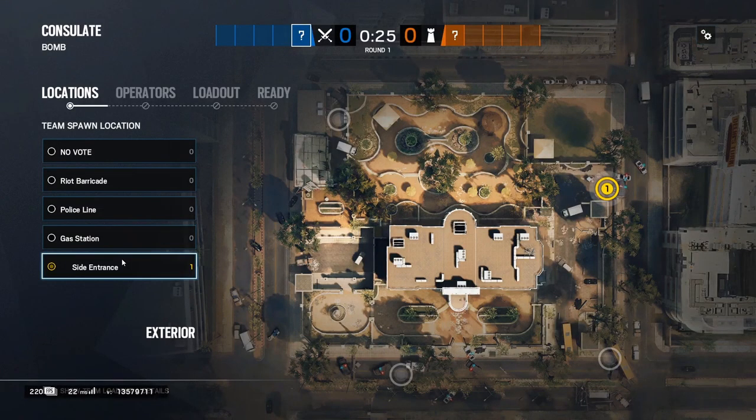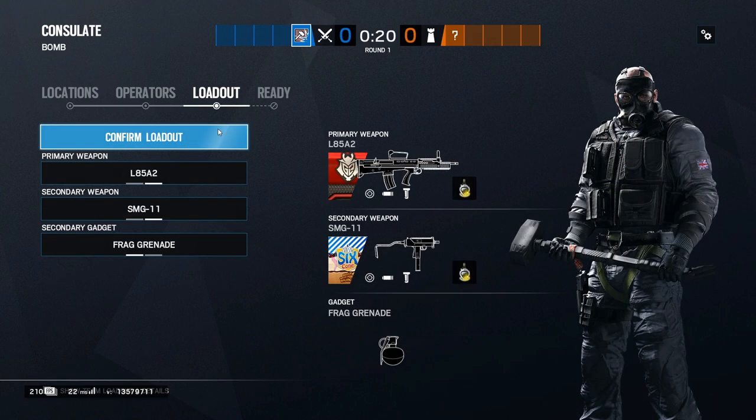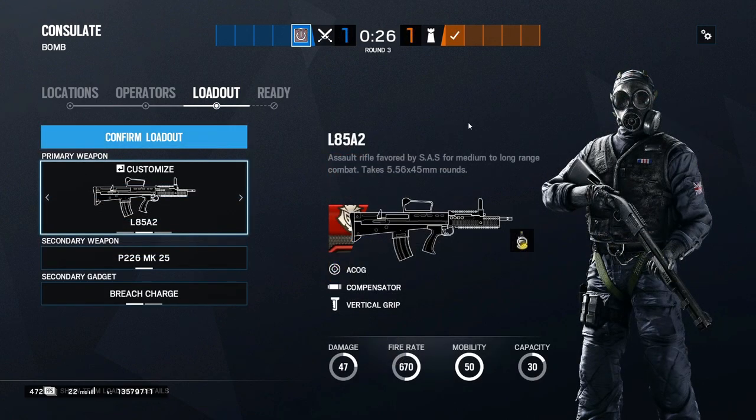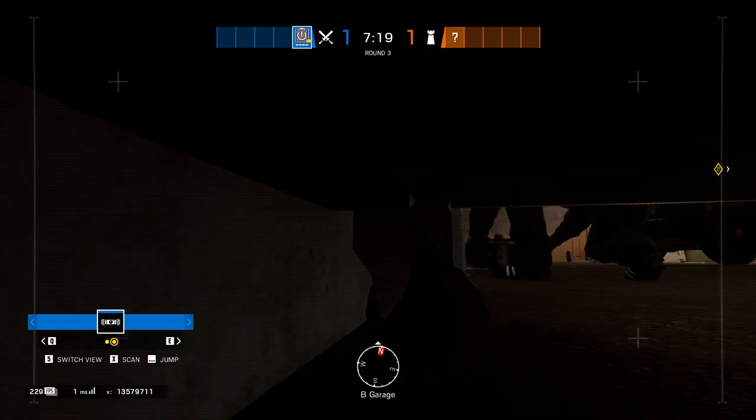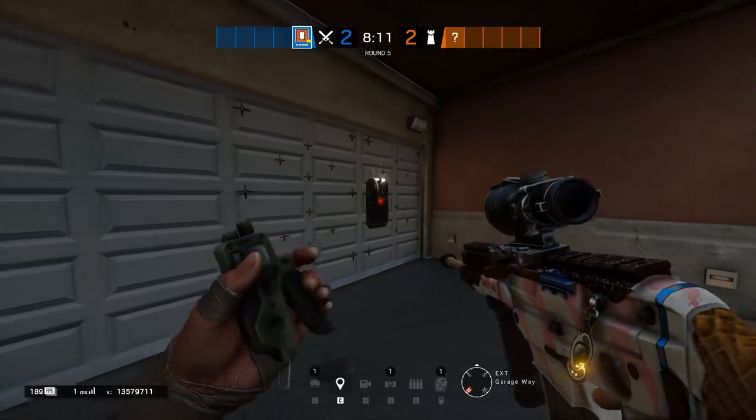There are three main operators you're going to need to prepare the site for this attack. You'll need a hard breacher to open the main garage door and get direct into site — Thermite. You'll need a soft breacher capable of opening up a lot of large areas of floor quickly, so Sledge. And you'll need some way to eliminate their breach denial potential, so Thatcher is going to be there for that one. It's very likely they'll try and bandit trick the garage door, so be ready to work Thatcher and Thermite together in order to counter it.